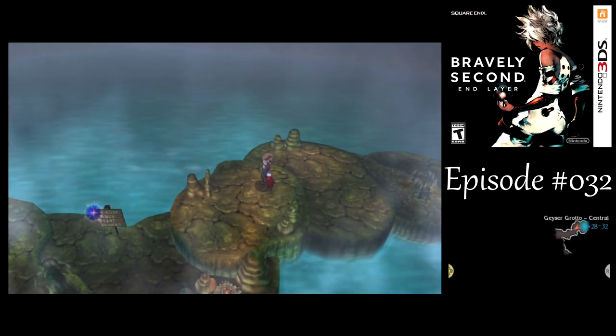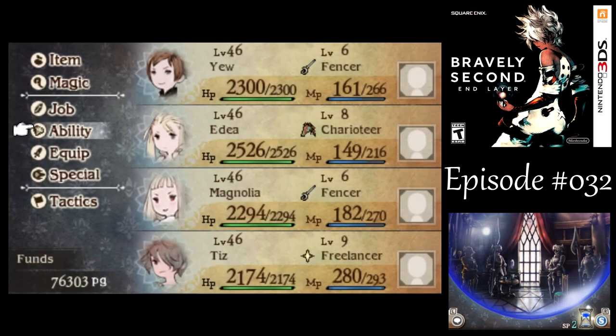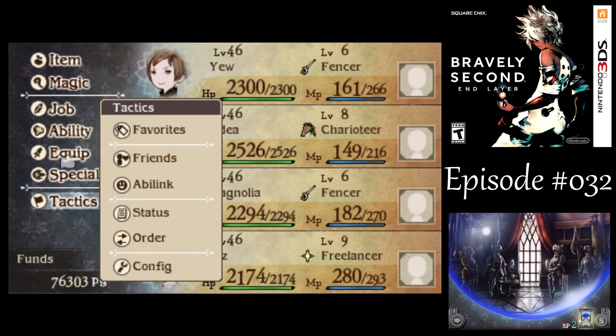Hello, this is H.E. Bailey, and welcome back to Let's Play Bravely Second End Layer. Let's see if we can find Yoko in Geyser Grotto. Last time we were going through that Berserk Spring area, so how about we switch back to the previous setup I had there.